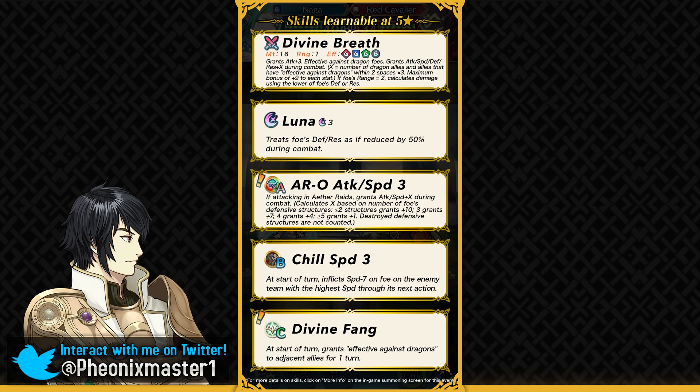Her weapon is Divine Breath, which gives you plus 3 attack. It's effective on dragon foes, which makes sense, and it grants her an in-combat buff depending on the number of dragons and allies who have the effective-against-dragon weapons within two spaces of her. This can go up to plus 9 to all of her stats, and this is an in-combat buff, so it's not gonna be affected by Panic Ploy.